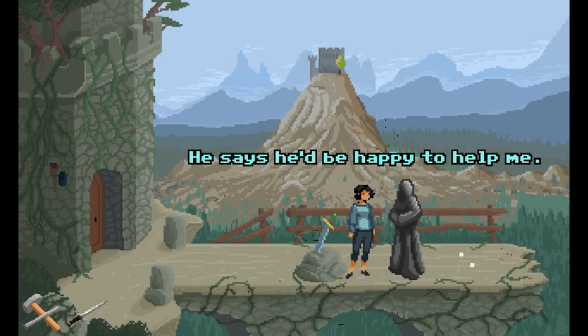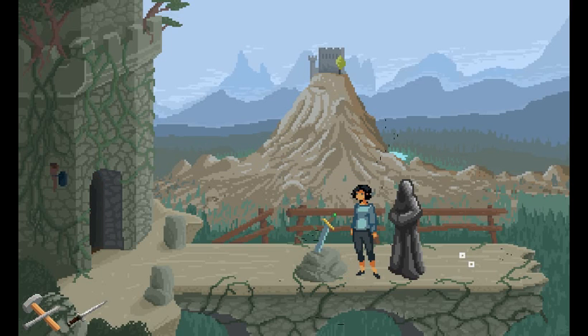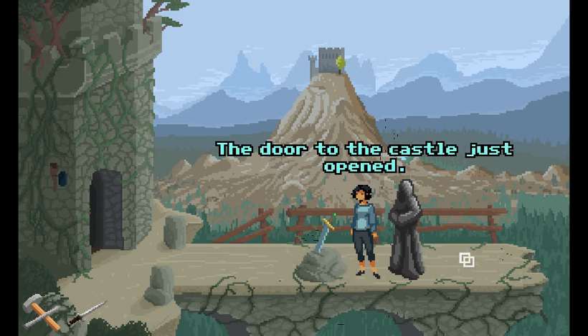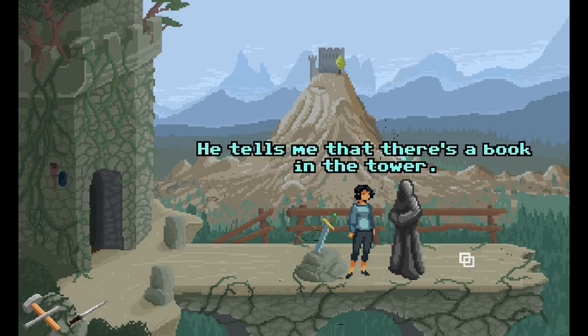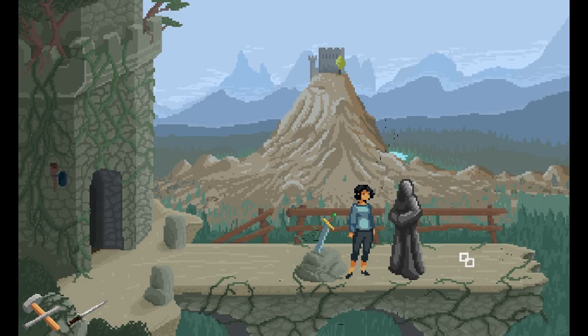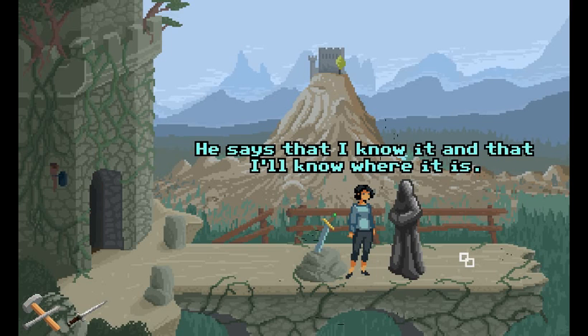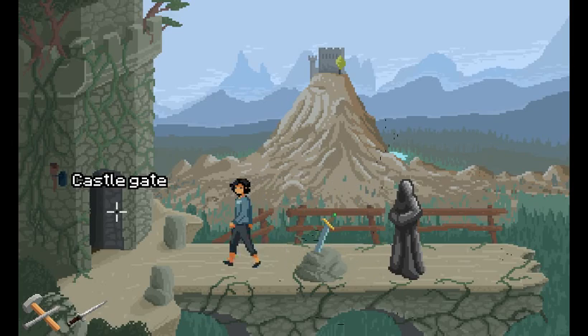He's thinking. The door to the castle just opened. He tells me that there's a book in the tower — a very special book — and I have to bring it to him. He says that I know it and I'll know where it is. He doesn't say anymore. Let's just go into the castle gate then.